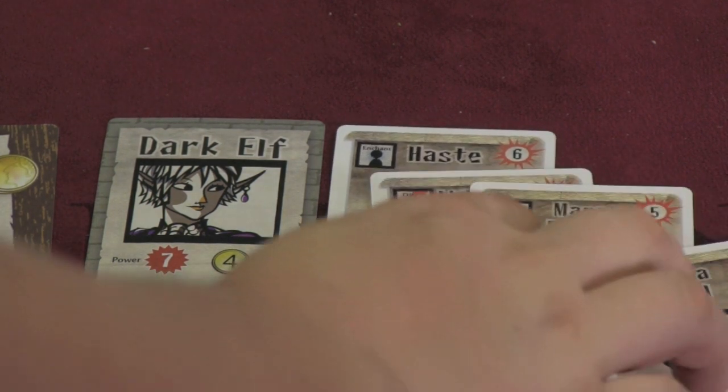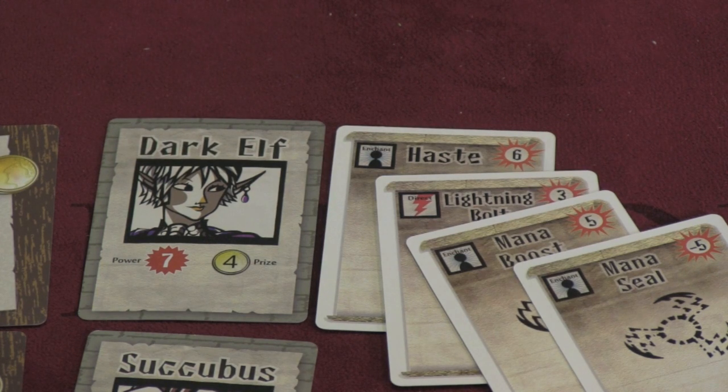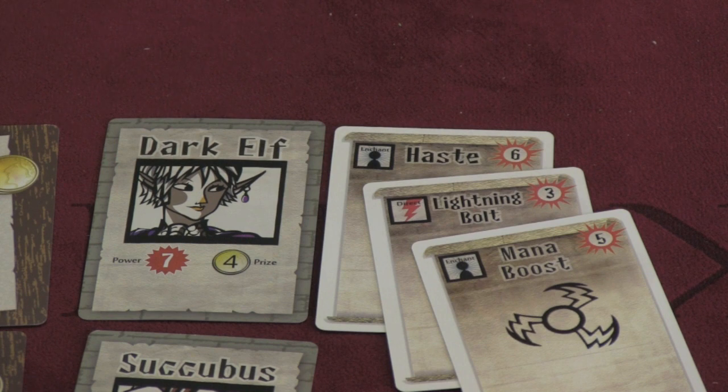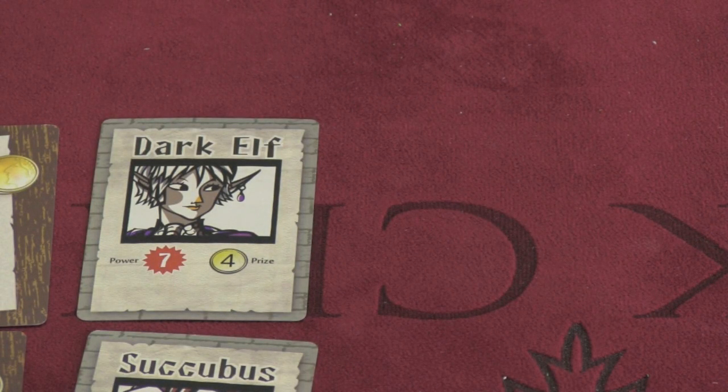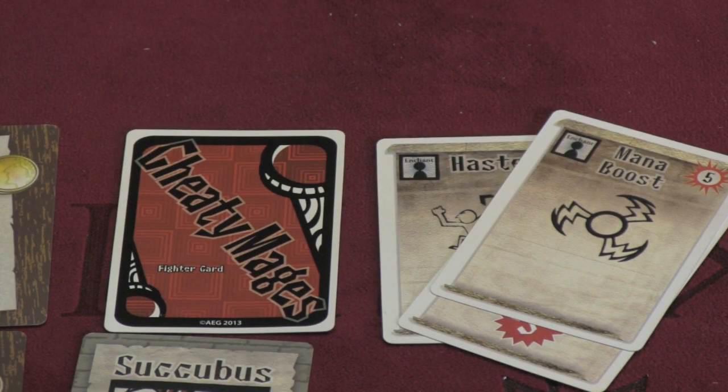At the end of a round, when all players have passed, you'll turn over all the cards and see if that mana has gone over the judge's mana limit. Here we see the mana is 9 — well, 14, but there's actually a minus five, so it's nine. So this dark elf would pass everyone's mana. But if it's 14 and the judge's limit was 12, he's gone over the mana limit. If it's dispel, all the cards just go away. If it says eject, that person cannot win this combat — because there were some cheaty mages.